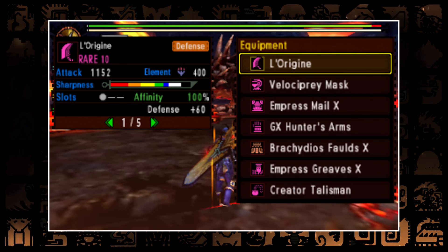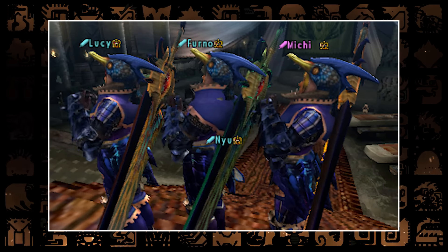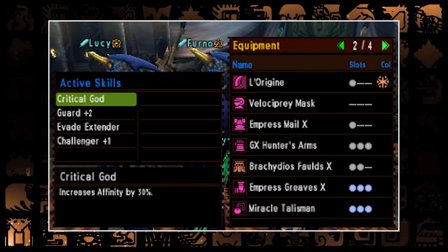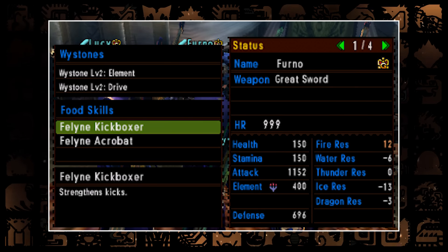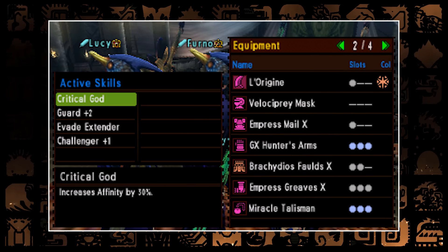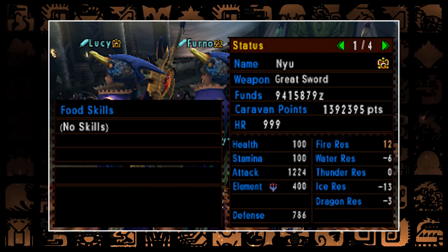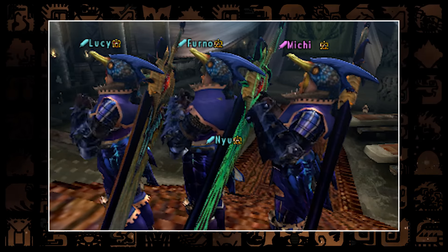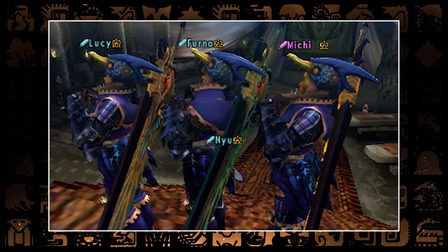We thought about what monster we could do, and I really wanted to do an Akantor. So I was like, guys, let's try to kick an Akantor to death. Everybody was like, what, Chris, this would never work because an Akantor has way too much HP. We eventually decided to give it a try. We have a really nice strategy which worked very well, so have fun watching the video and happy hunting.